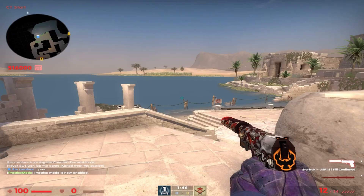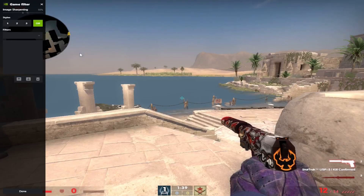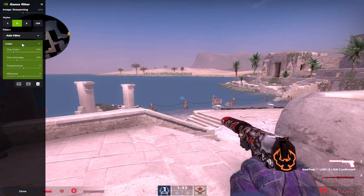Now once you allow the third party software, you're going to need to open your Nvidia GeForce Experience and go to the game filter section. And once you're in there, you're going to need to add a filter — add color. Now once you're here, you want to turn the tint color to zero, the tint intensity to zero, and the vibrance all the way up.